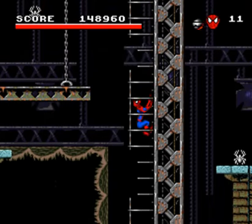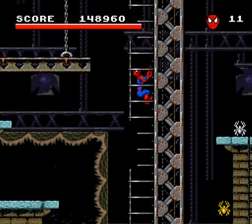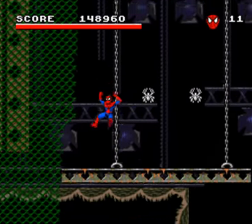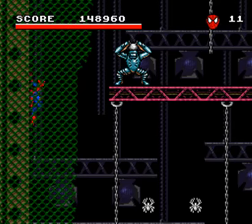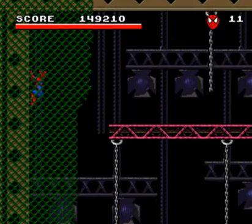One is that there are instant death pits. So if you go down too far, if you fall and there's nothing beneath you, you will simply die. You have to be very careful about where you're going and where you are landing, especially since the enemies can and will push you backwards.